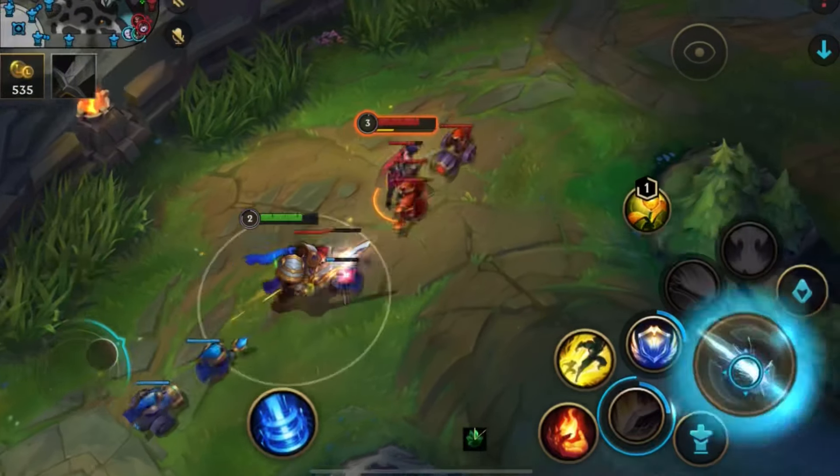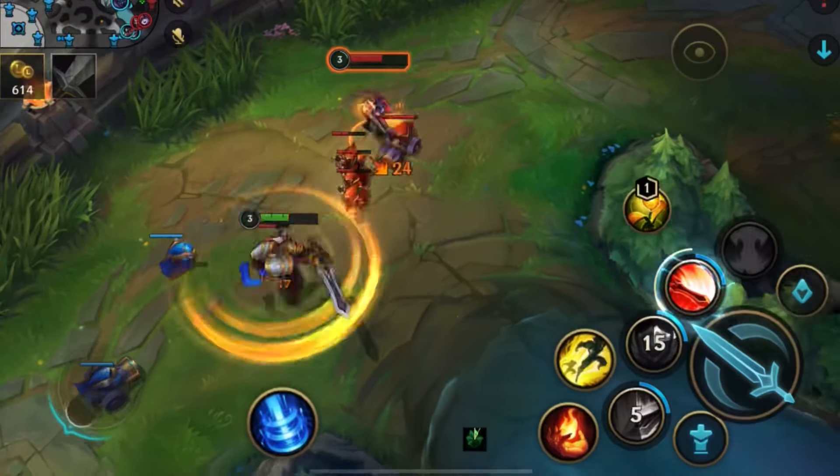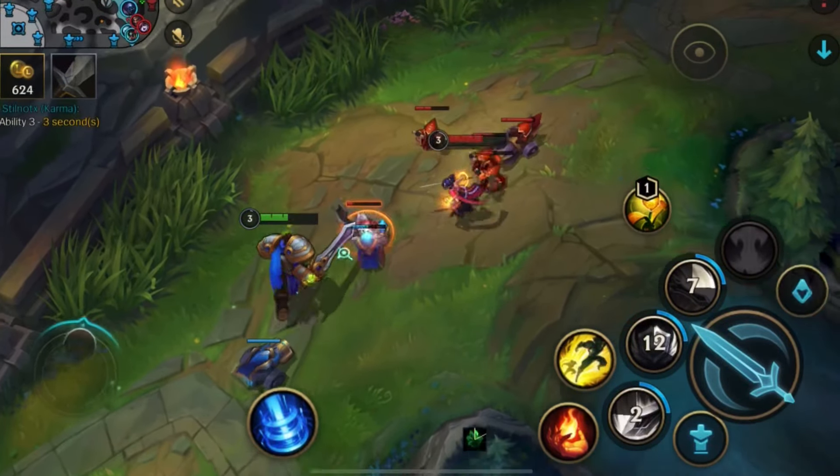Silencing first might not be a great idea if you're in the middle of their minions, because you will be tanking minion damage, and in Wild Rift minion damage is significant.